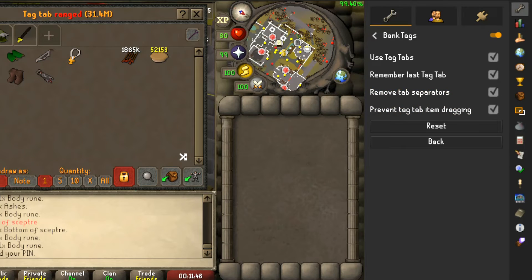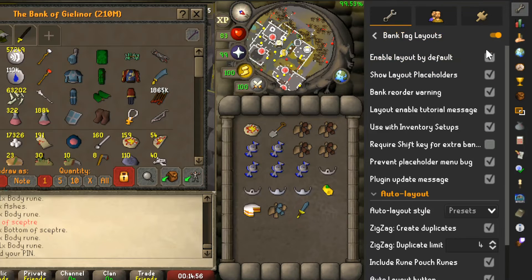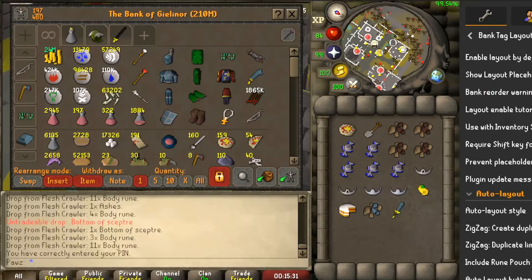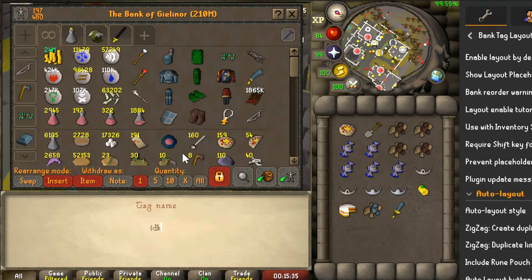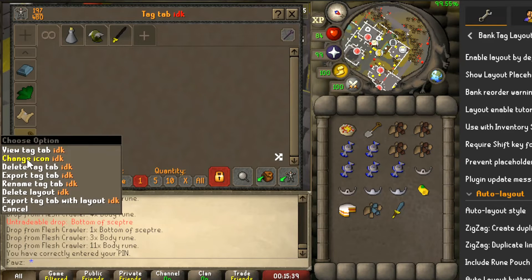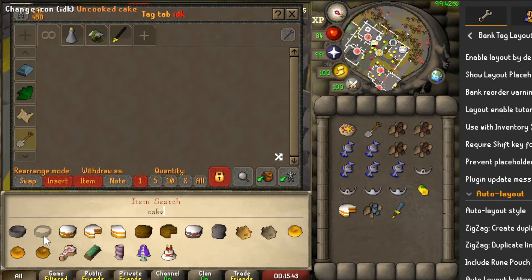Turn your Bank Tags plugin on and check 'use tag tabs' and 'remember last tag tab' — the other options are up to your preferences. In the Bank Tag Layouts plugin, I turned on the defaults, but make sure you do have 'enable layout by default' checked. To set these up, go to the top left of your bank, click the new tag tab button, and name your custom tag. You can customize the icon by clicking the default spade on the left and clicking 'change icon'.